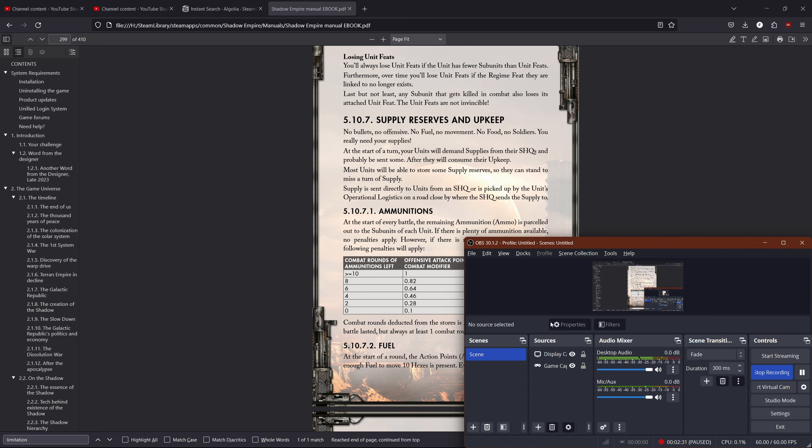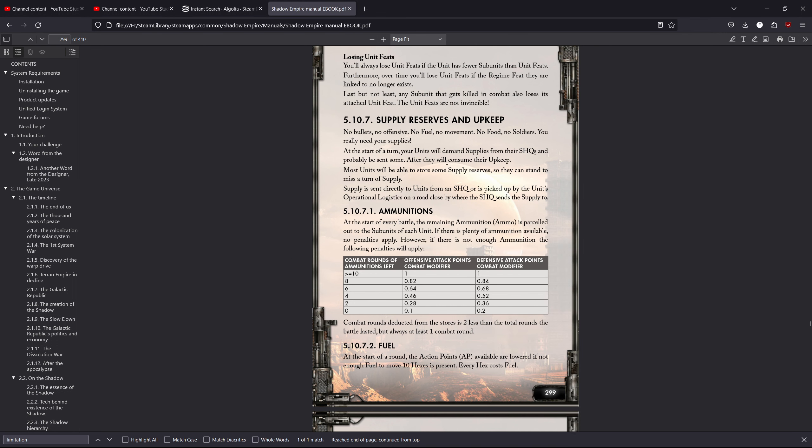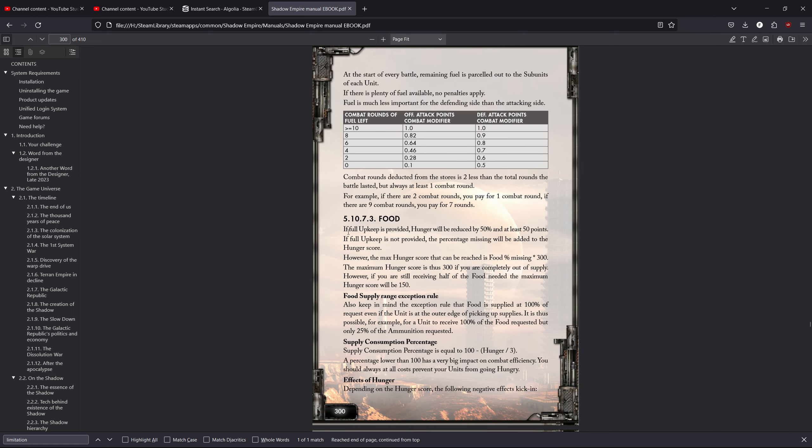Alright guys, we're going to hit the manual a little bit. Supply — a little bit about food. If full upkeep is provided, hunger will be reduced by 50% and at least 50 points. If full upkeep is not provided, the percentage missing will be added to the hunger score. However, the max hunger score that can be reached is food percentage missing times 300. The maximum hunger score is thus 300 if you're completely out of supply. If you're still receiving half the food needed, the maximum hunger score will be 150. Food supply range exception rule: food is supplied at 100% of requests even if the unit is at the outer edge of picking up supplies. It's possible for a unit to receive 100% of the food requested but only 25% of the ammunition requested.